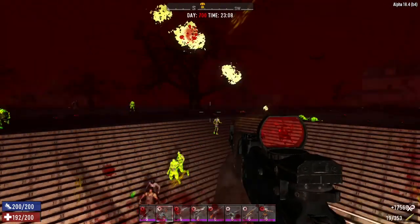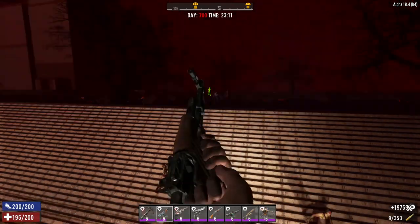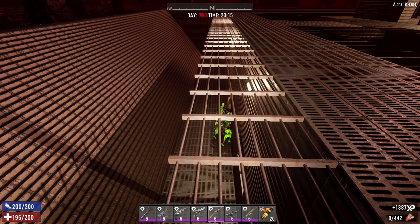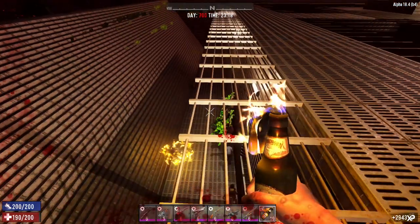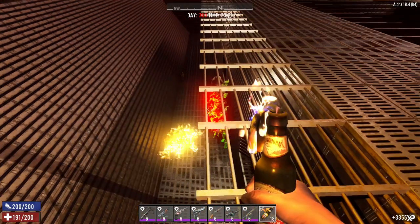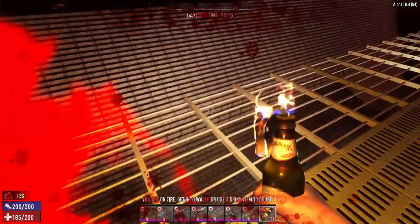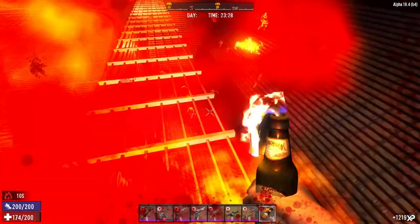I haven't seen any demolishers yet — I imagine we'll be getting some fairly soon. The amount of radiated zombies, wow — we need to get some molotovs going. I'll try to aim it about there — there we go. I missed them initially. Oh, I set myself on fire — I didn't bring any first aid. I'll just be on fire for the next 13 seconds. Well, if I'm on fire these guys are going to go on fire as well.